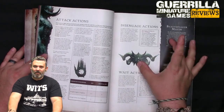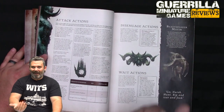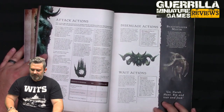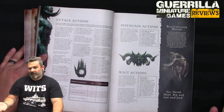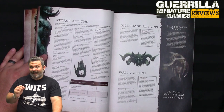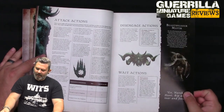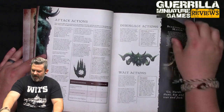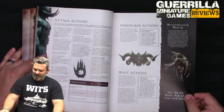Disengage actions: a disengage is not a move - it's an action you can take if you're within one inch of an enemy. You can move three inches in any direction but must finish more than one inch from the enemy, basically a pile-out move. If it's impossible to get more than one inch from the enemy, you can't disengage and must use another action instead. For wait actions: if you use wait as your first action, you can be activated again later; you place a wait token next to the fighter, but you only get a single action during that second activation. If a fighter activates for a second time as a result of a wait action, they can use one ability in that second activation even if it was already used in their first activation, either before or after their action.